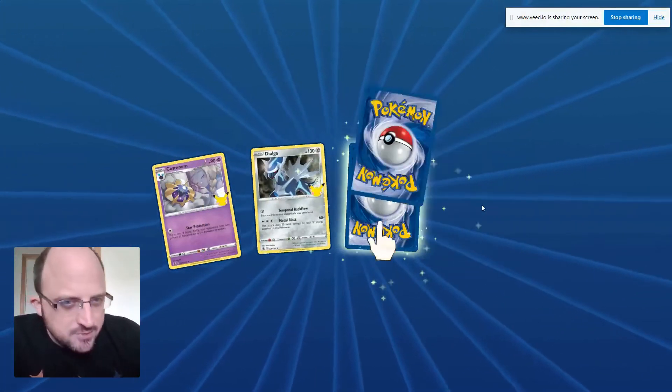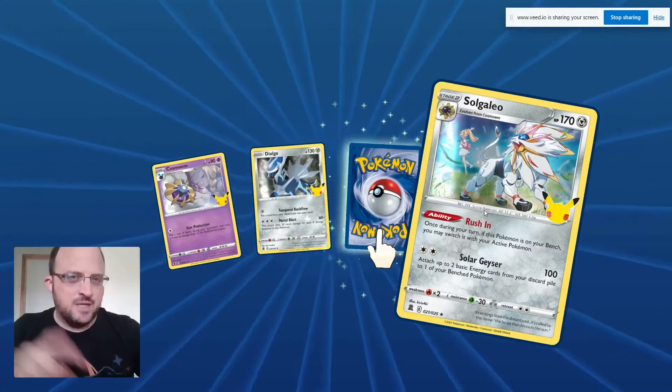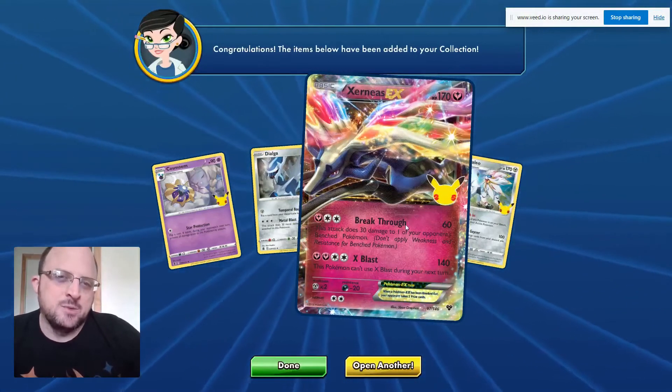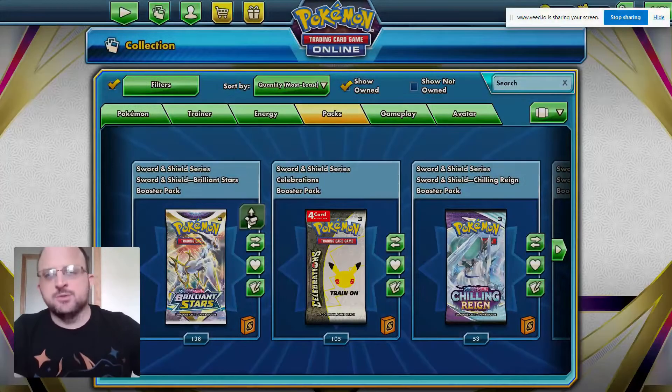Dialga — can I open this one first? Yes I can! And that was why we kept going — Zygarde EX with the etching! The etch, baby, that's right! Alright, on to Brilliant Stars, we'll do two.